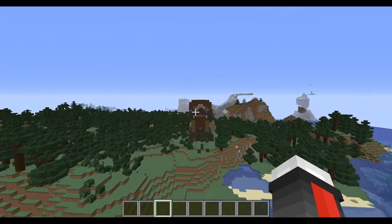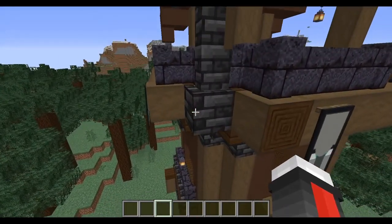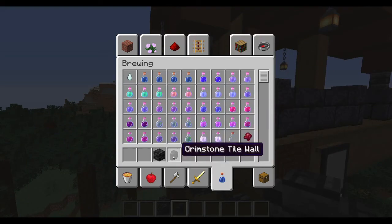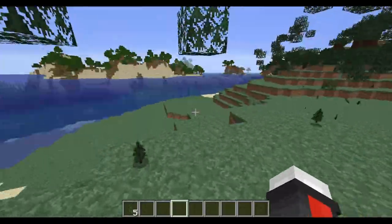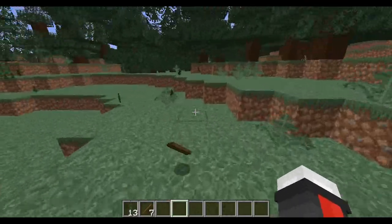This is kind of a test building we have here with some of the new stuff. You may notice this new block right here — Grimstone tiles. Grimstone tile walls. You may be asking yourself, what is Grimstone? What is this special little block, and where does this Grimstone come from?